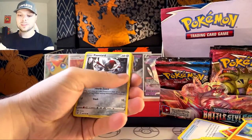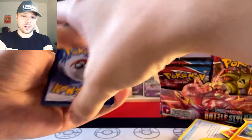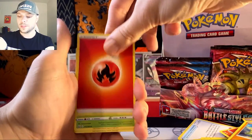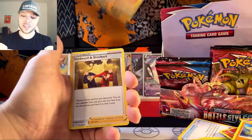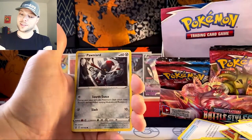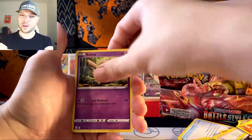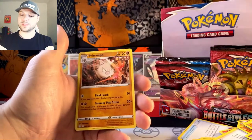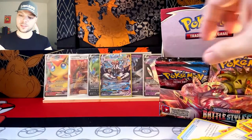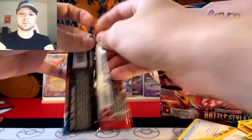Hear me out: if you buy Chilling Rain, you get cards. If you get Battle Styles now — especially on this second release — you don't get just cards, they hand you alt art like it's stormy weather outside. Right now it's sunny. So take everything I say with a grain of salt. Perhaps pepper. Or Mustard, if that's your preferred condiment.